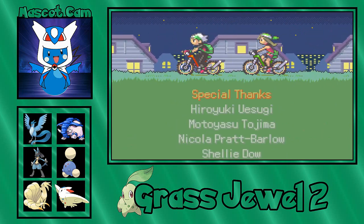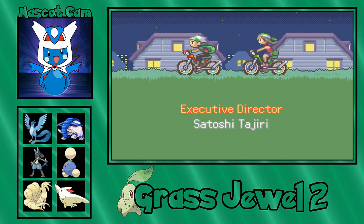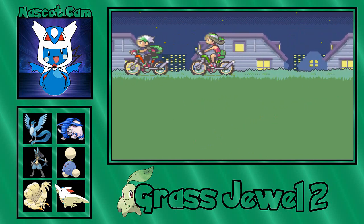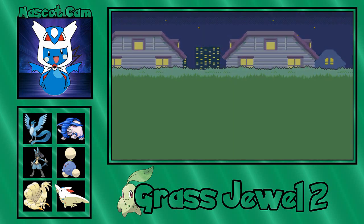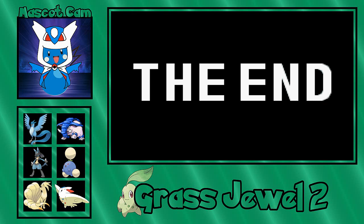With that, we have defeated Red and got a shiny Entei. Again, if you got a Raikou or Suicune instead, they would also be shiny. We've done a lot of stuff on this journey — it's kind of amazing. But like I said, we've got one more little challenge to do next time. So thank you for watching — as always, like, comment, and subscribe, and I'll see you guys next time for the finale of Let's Play Pokemon Grass Jewel 2. Goodbye!